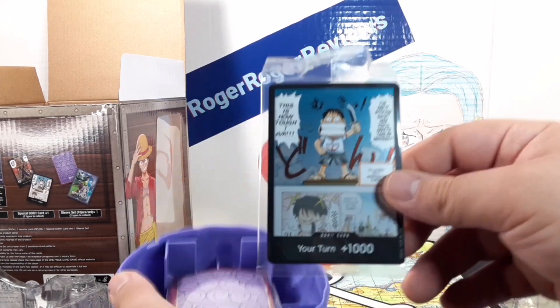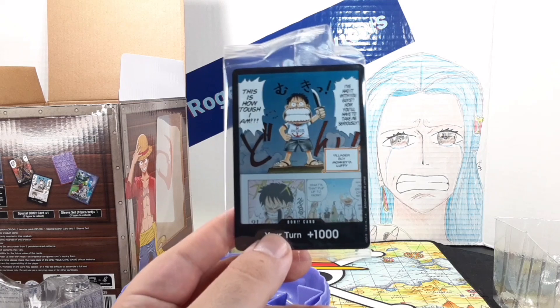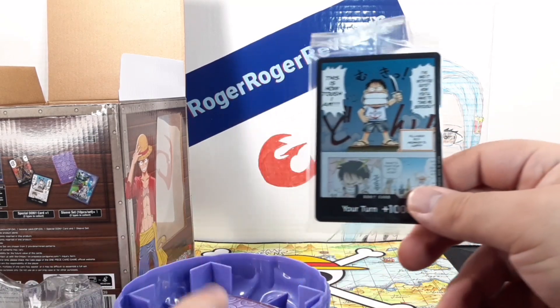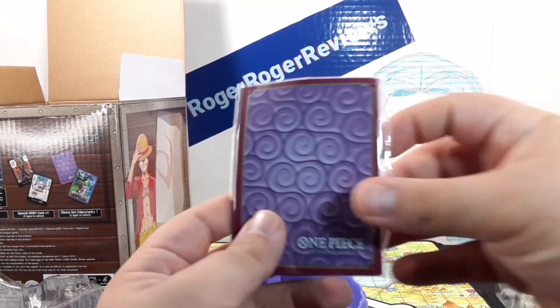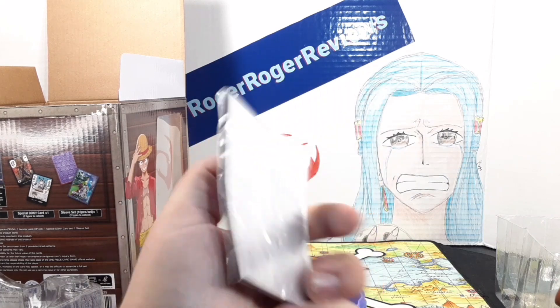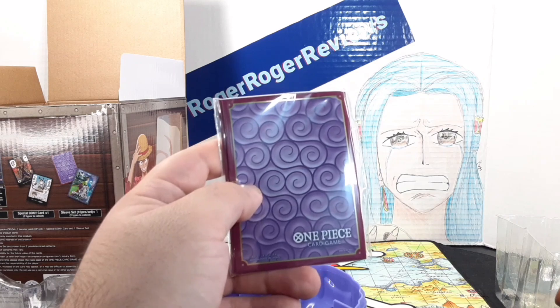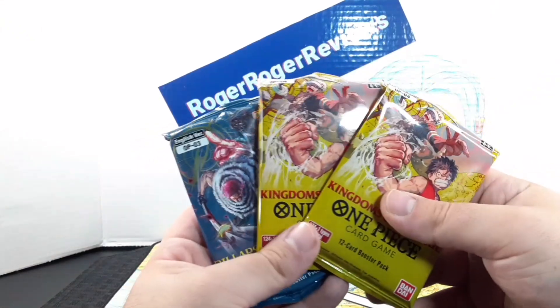We have this very neat exclusive Don right here with Luffy cutting his eye, proving his strength to Shanks. And right here we have the Gum-Gum sleeves. These are exclusive to the set — this is the only way I believe you can get these sleeves in the card game. And then of course, you get the included booster packs.